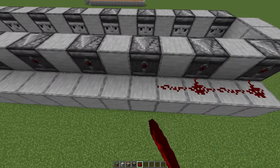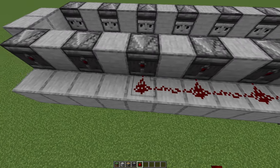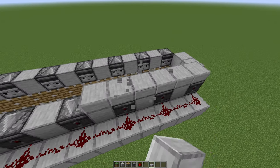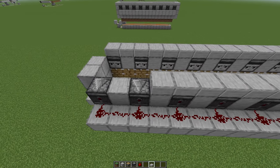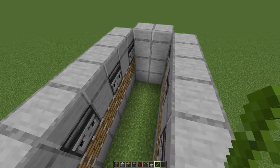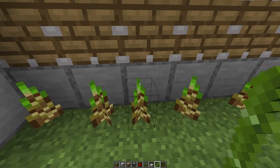Then place redstone dust — once again on both sides. Now take out your slabs and place them up here. The reason why we place slabs here is so mobs won't spawn on top and drop down inside the farm. Then take out your bamboo and your glass blocks, and plant the bamboo down in here on top of the grass or dirt.